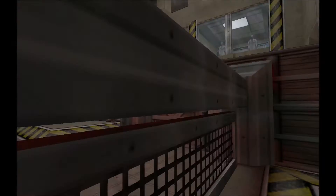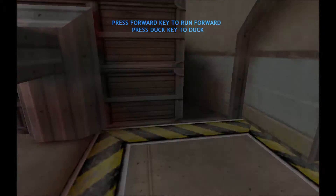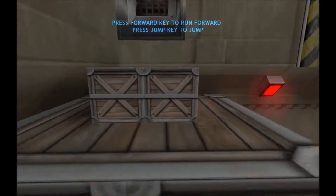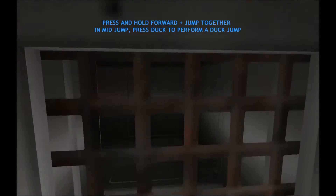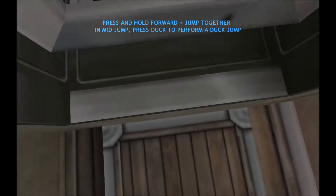Greetings, Operative. The first moves you will practice are related to basic movement. Press your duck key to navigate under these obstacles. Good. You will now need to jump up on these boxes to proceed. To enter this vent, you will need to perform a duck jump. Stand directly in front of the vent and continue to press forward. Then jump, and while you are in the air, press your duck key. Good job.